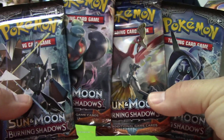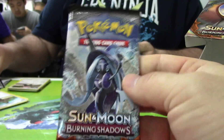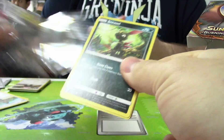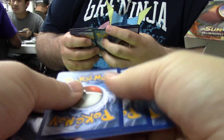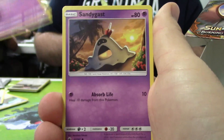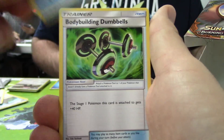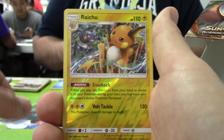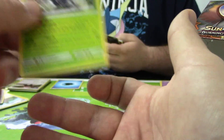Alright, we got all four packs here — one of each pack artwork: Necrozma, Marshadow, Ho-Oh, and Tapu Fini. We're going to start with Fini here. We got Ace Trainer, Venipede, Sandygast, Caterpie, Ledyba, Seedra, Bodybuilding Dumbbells, Oricorio, Reverse Holo Raichu which is a rare, and a Heracross non-holo rare.